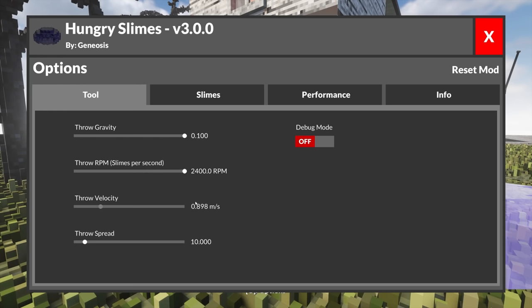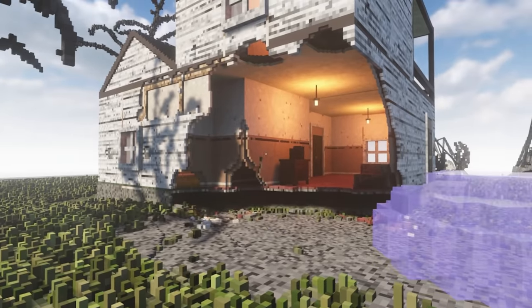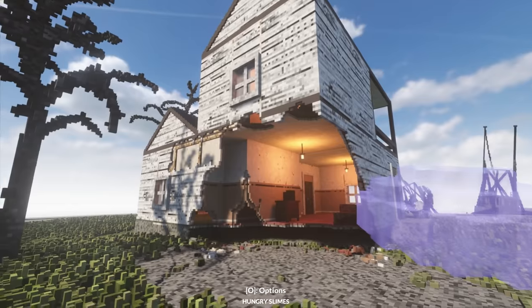Throw gravity, throw velocity, throw speed - might as well. Slimes eat delay - we don't want no delay. Eat radius. Oh my goodness. Okay, we didn't even have that many slimes, but they've eaten the house.